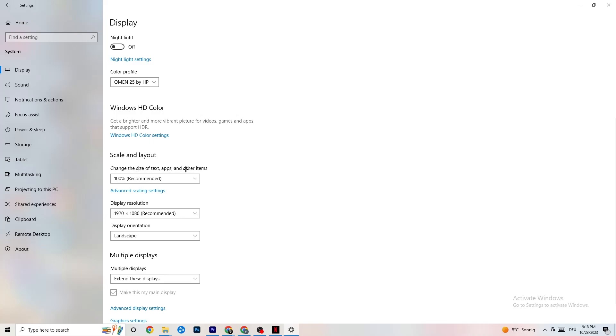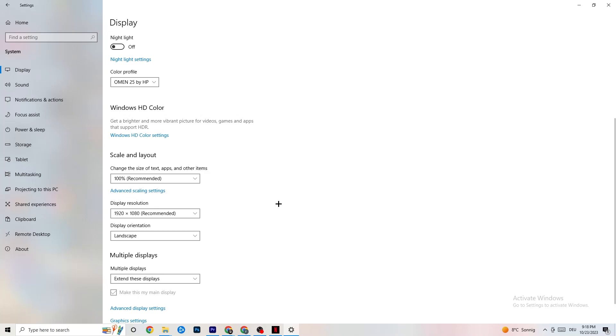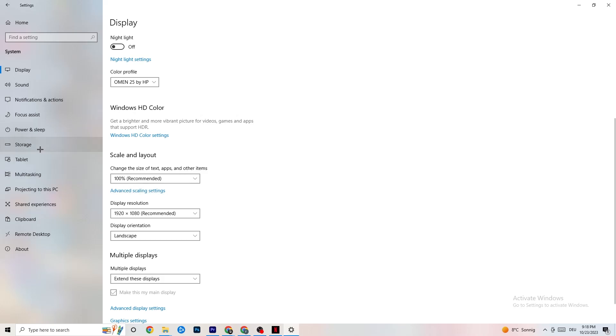Color profile doesn't really matter. Go down to Scale and Layout and change the size of text, apps, and other items to 100% as recommended, if it is set to something else. Afterwards go to Display Resolution and keep it set to the resolution your game uses — for example if your game runs at 1920 by 1080, set this to 1920 by 1080 as well.